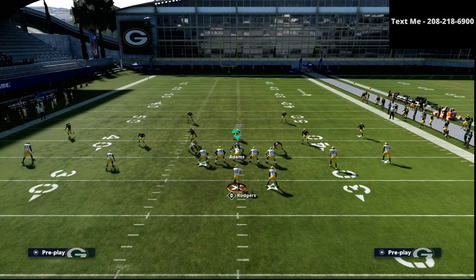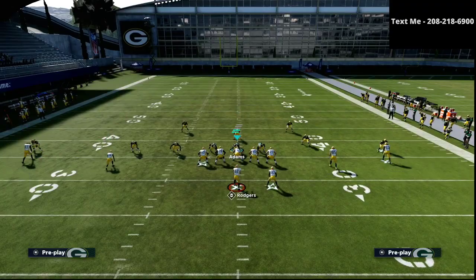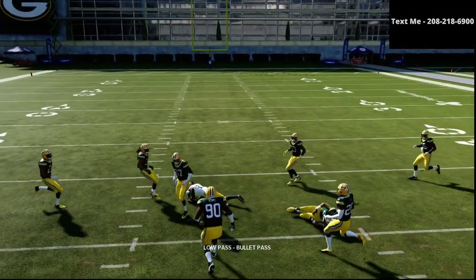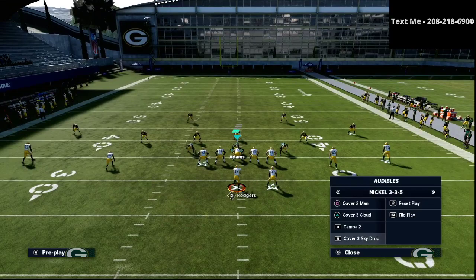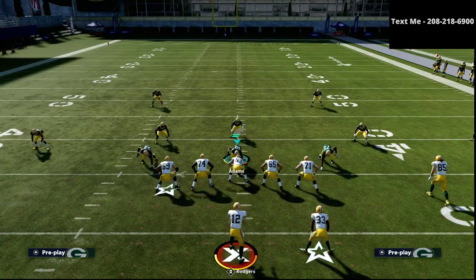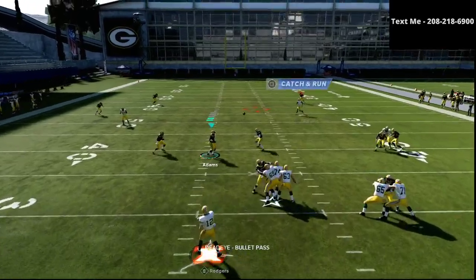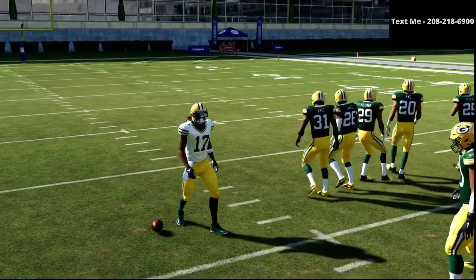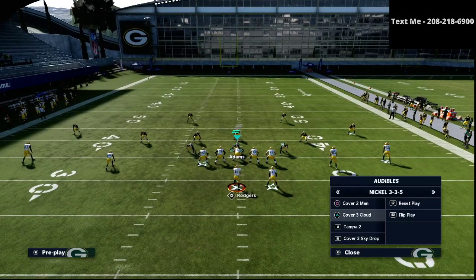For example, if they're running something like Cover 4 where they have an inside quarter, that's going to be the hardest coverage for this. But basically, you're just going to pull the ball right in front of the inside quarter — as you can see, it gets wide open. We're able to beat Cover 4 with it. Cover 2 will look like this right here. It has a little bit better zone coverage, but as you can see, it still gets wide open.